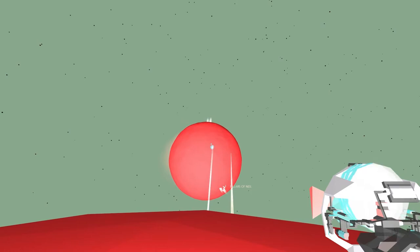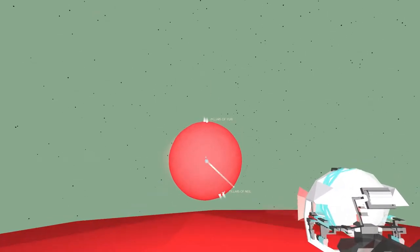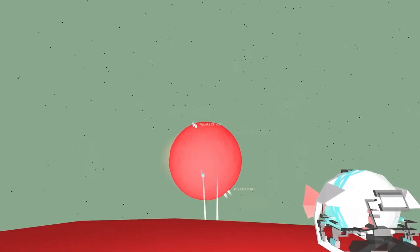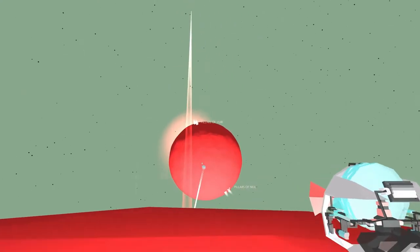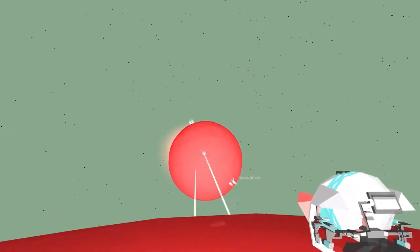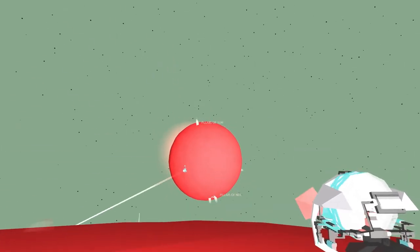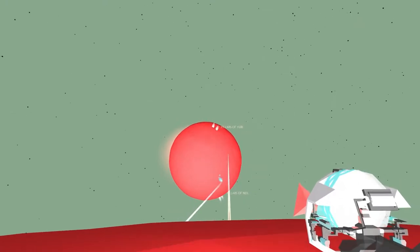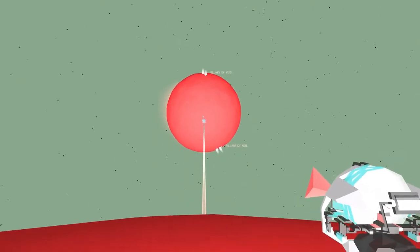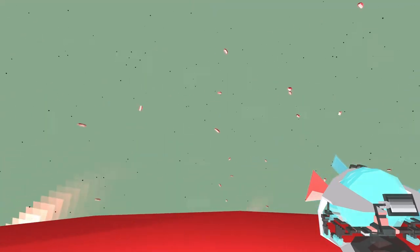Losing power again. It needs to connect with that portal on the ground, but I don't know exactly where it is. Is it this that I need to connect with? Connected at some point. It's starting to snap to things. There we go. And now we're going to join back up again. Alright, so this is basically the same as the first one that I did.